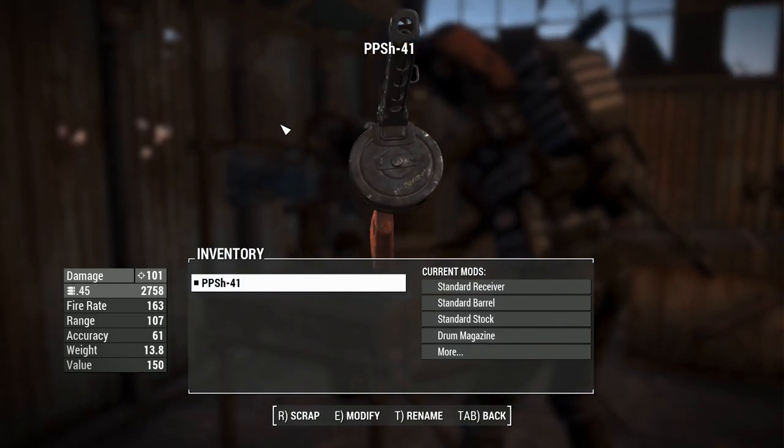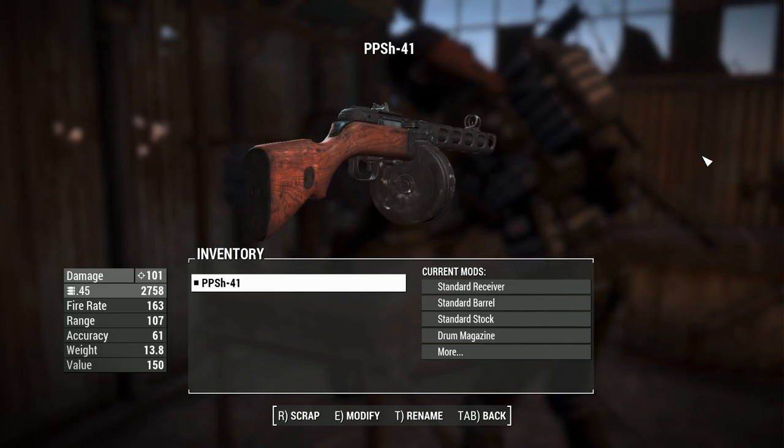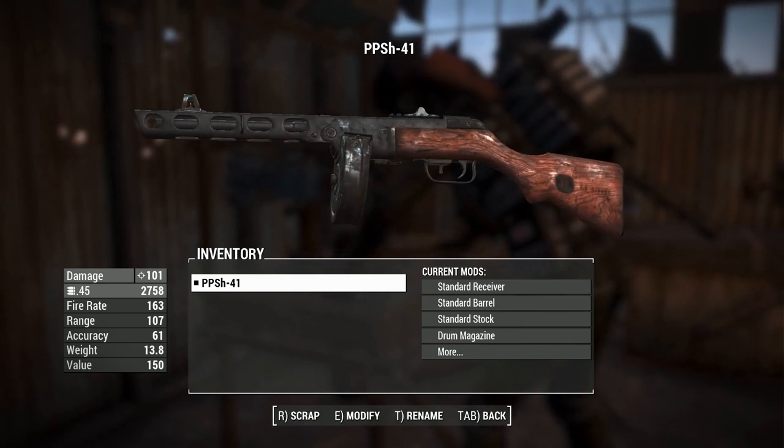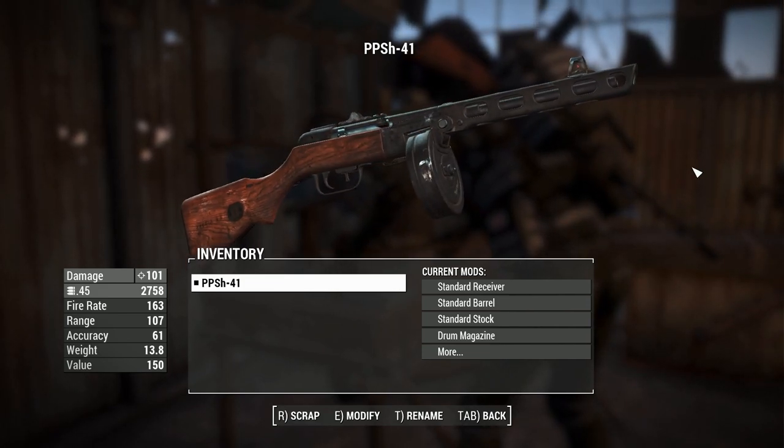G'day, this is Captain Noob, and this is a PPSH-41. This is a weapon of Russian design, back when they were the Soviet Union — back when they were communists. It goes back a while and was originally produced during 1941. The dead giveaway is the number — that makes sense.